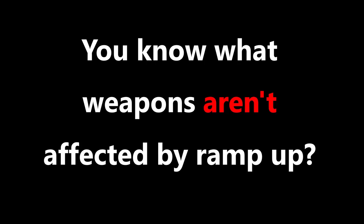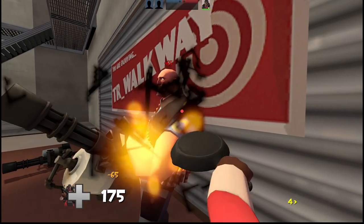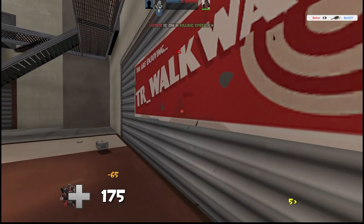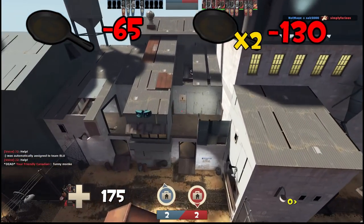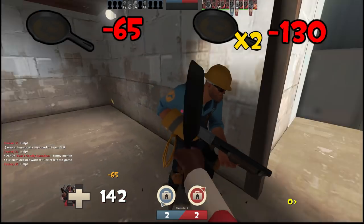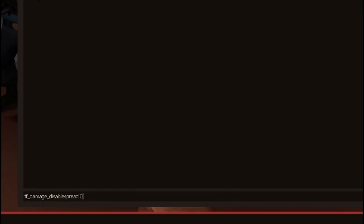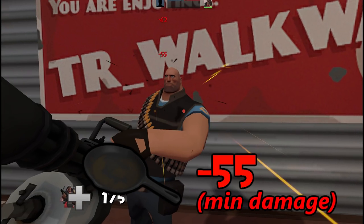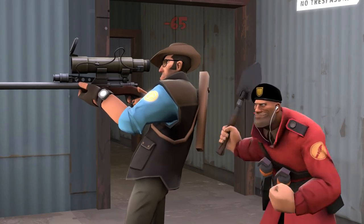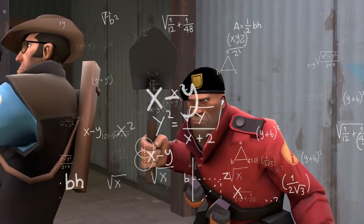You know what weapons aren't affected by ramp-up? Every single melee weapon. Without RDS, like on Valve servers today, stock melee will always deal 65 damage, meaning two swings deal 130 — just enough to kill a light class. But throw RDS into the mix, and now your melee can deal as low as 55 damage, meaning there's a good chance that two melee swings won't be enough to kill that sniper before he random crits you.